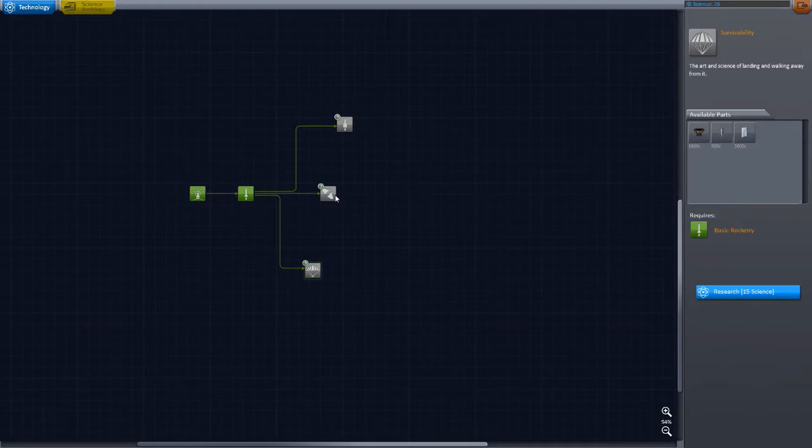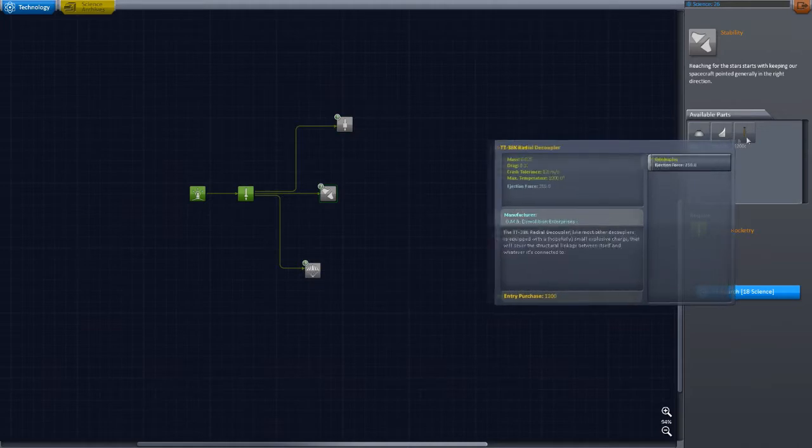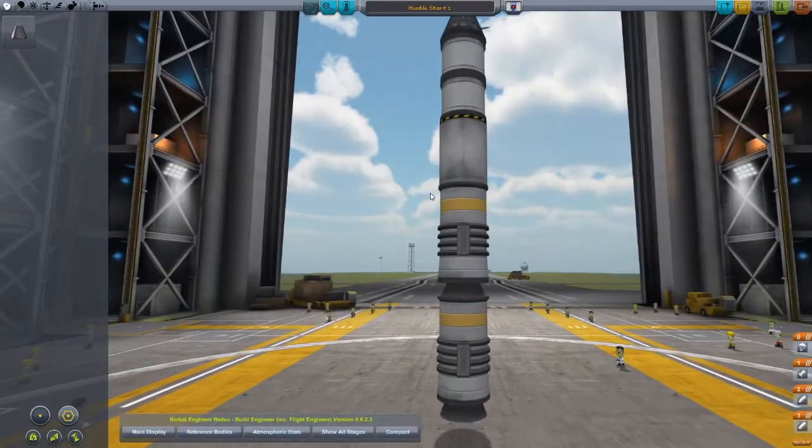Right here I have a hard choice deciding which node I should go for first, and later on I realized I probably should have gone for the radial parachutes because — you'll see. Nothing catastrophic happens, but yeah.